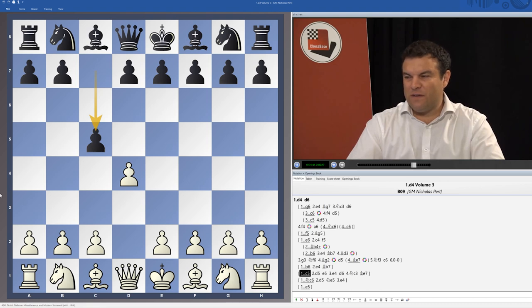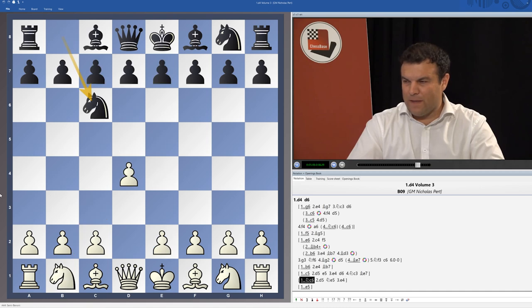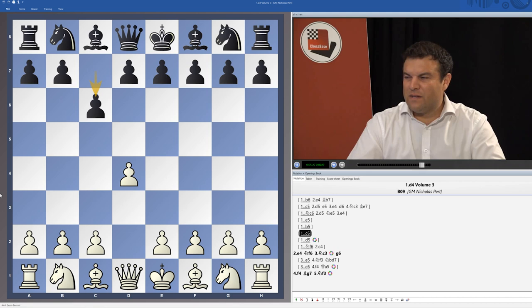I spent quite a lot of time looking at 1...c5 as well — we're going to meet that with d5, trying to find the critical variations. After e5 and then e4, d6, and Nc3, I analyse various setups that Black can choose against us. I also looked at d4 Nc6, where Black might hope to transpose into a Chigorin, recommending d5 as the most critical move, as well as d4 e5 — the English Gambit — and also d4 b5 and d4 c6 where Black doesn't play d5.